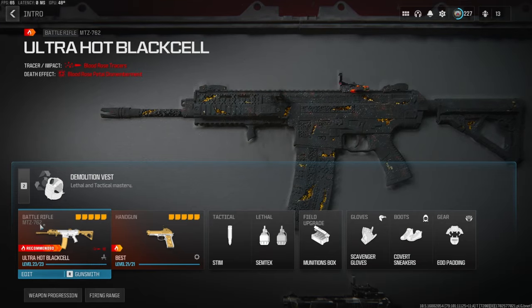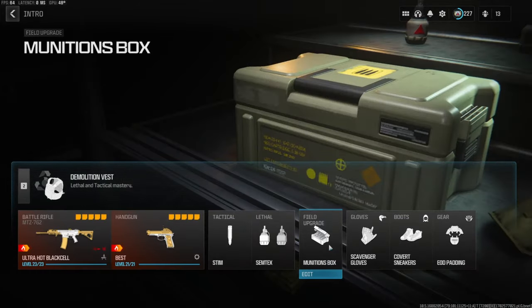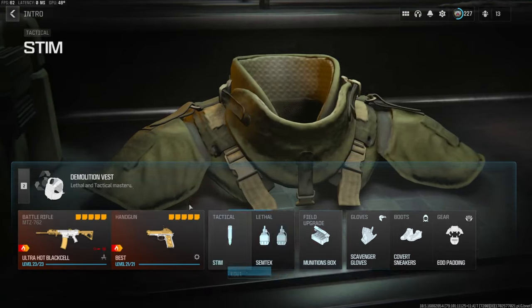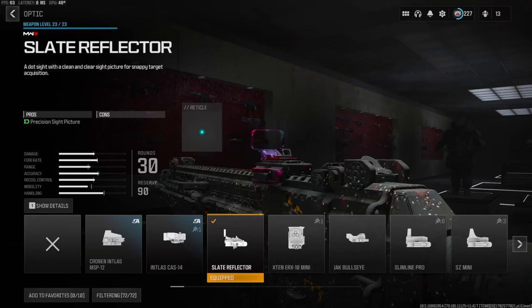To start us off, on the secondary I'm going with the Renetti. Tactical is the stem, lethal is Semtex, field upgrade is munitions box, scavenger gloves, covert sneakers, and EOD padding. Over on the vest we're going with the demolition vest — this is basically resupply and it gives you two lethals starting off.